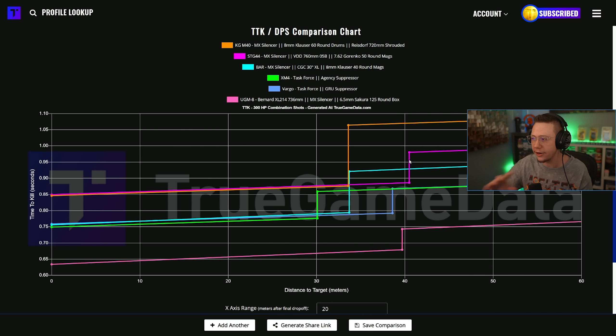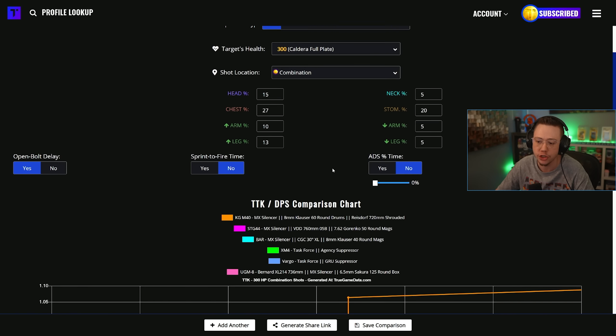So that feels like a clear no-brainer — it's probably going to be nerfed. In my opinion, the STG would take its place as that top rifle if we don't see the STG also adjusted. They could end up adding more recoil to both the STG and the KGM and knock out two birds with one stone, because both perform very similarly. And you can see the STG is actually a better choice over range on combination shots.